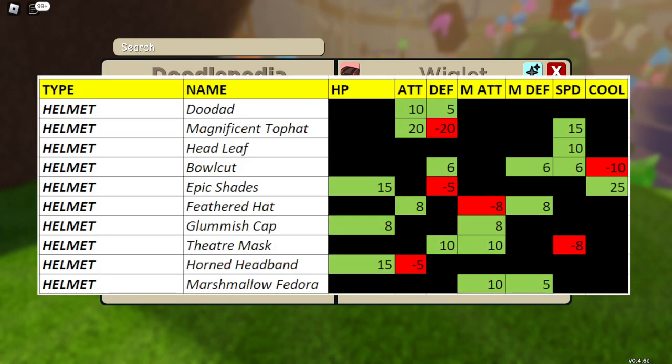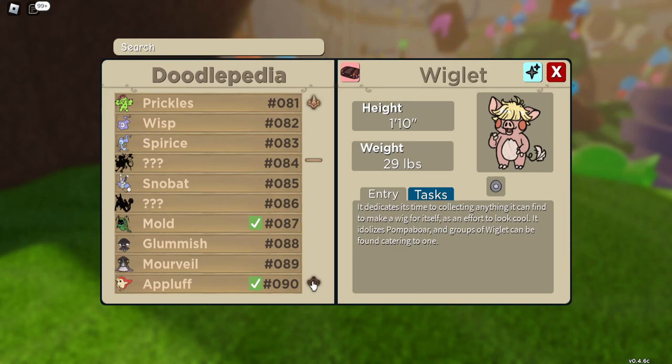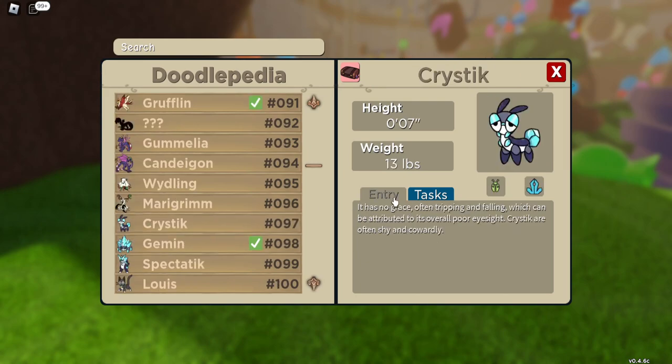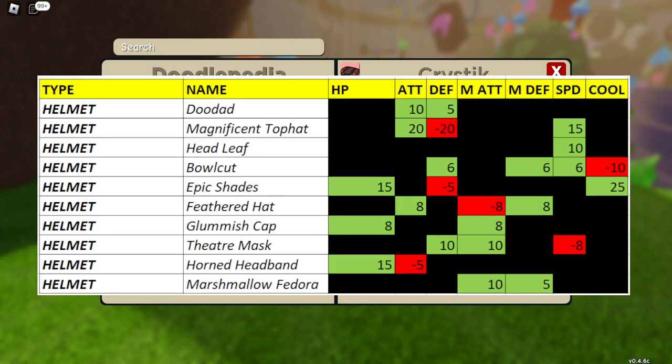Epic Shades is held by Crystic — I believe that's correct. You can also pick it up by doing Crystic's tasks in the Doodlepedia. It will also carry it as well, so it's definitely worthwhile checking the equipment on it. The next item is the Feathered Hat — you should get that naturally from doing the quest within the Crystal Caverns.